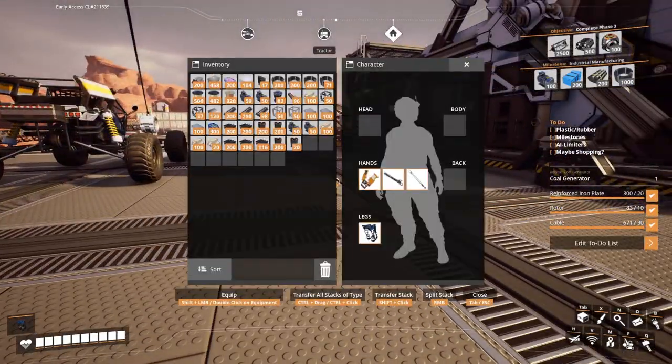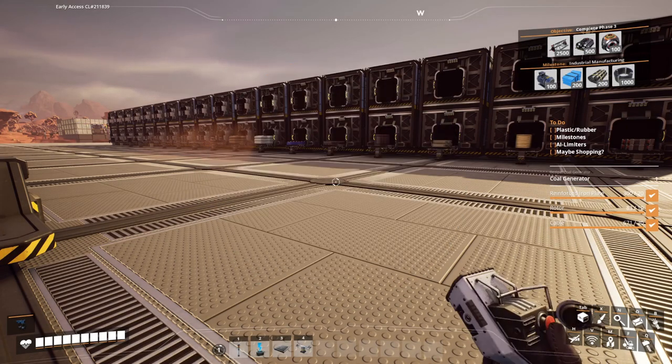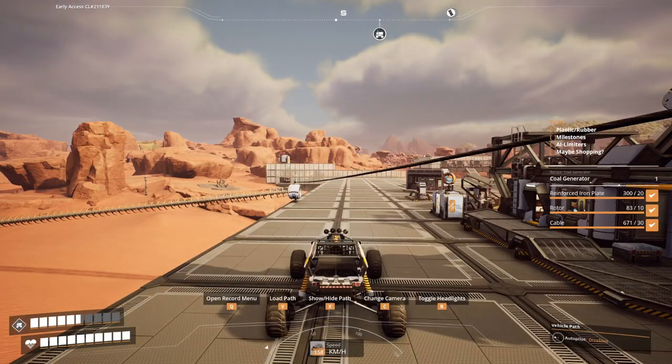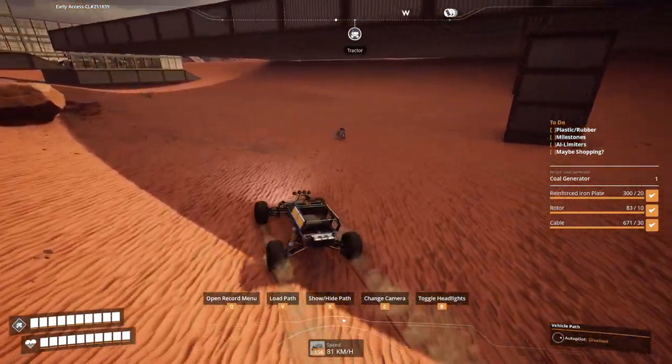Now we have to scan for crude oil and see where we can build our first oil refinery. I was not exploring beforehand because I want to take you with me and see where we can go. We have some crude oil over here and more over there. Let's simply hop into the Explorer and go exploring, although I have to stop by to pick up more iron plates and copper sheets in order to set up pipes, refineries and so on.